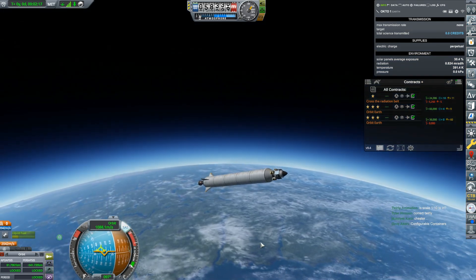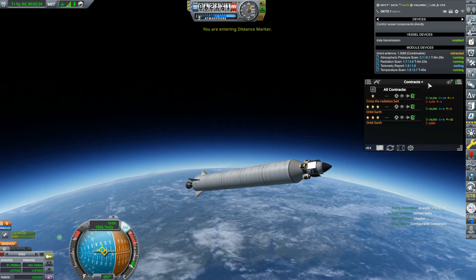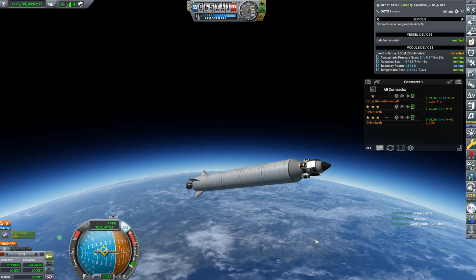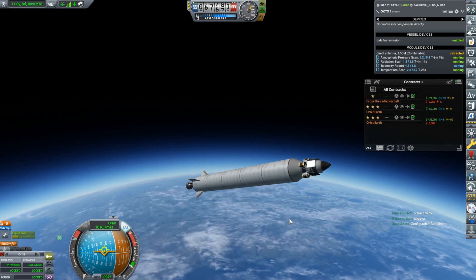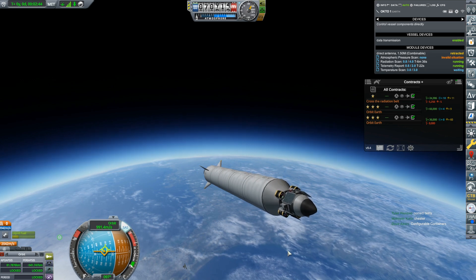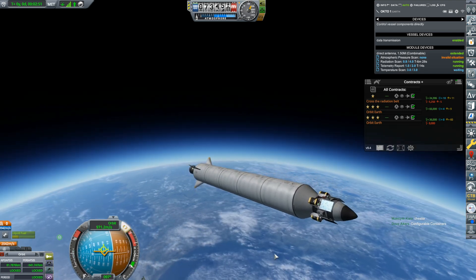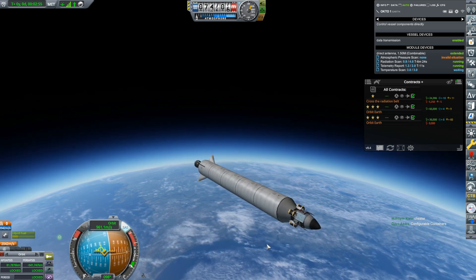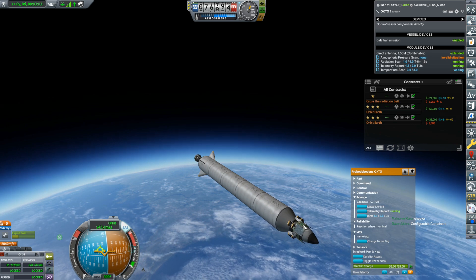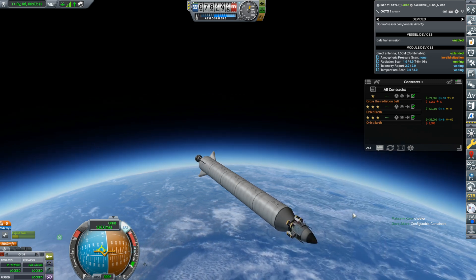I need to stay close to that prograde vector. I should have been paying attention — all that science is running, but none of it's being transmitted yet because I haven't put up the antenna. Still got a lot of data space, which is good. The idea is to finish these two contracts, maybe cross a radiation belt, and collect a lot of science from orbit. I can extend the antenna now. Configurable Containers — thank you, I was in the ballpark! It's so nice having reaction wheels.